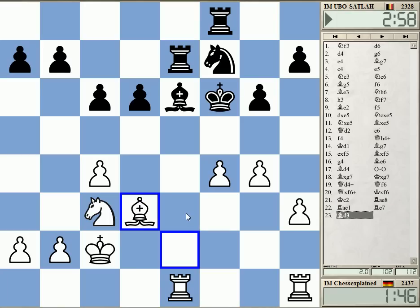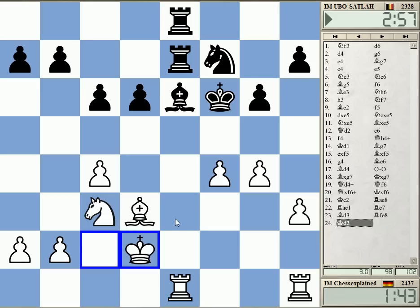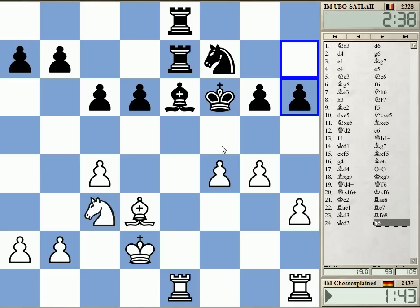Maybe here — make sure that e1 is covered. F5 is something I need to consider. Bishop g6, or king takes, rook e6 — rook e6, f5 check — it doesn't lead to too much probably.